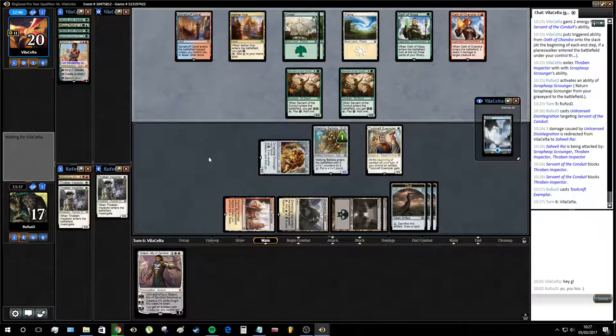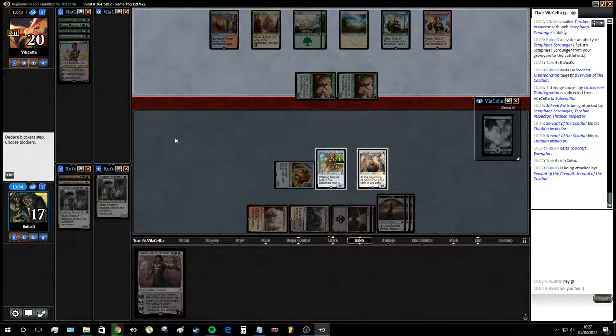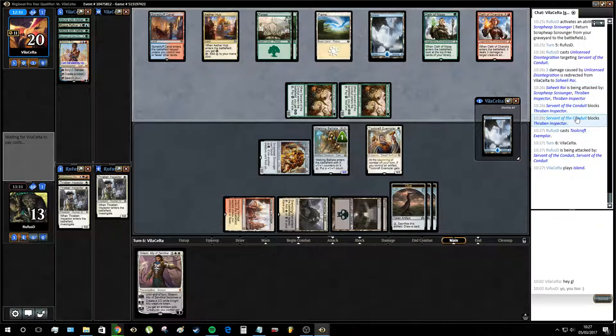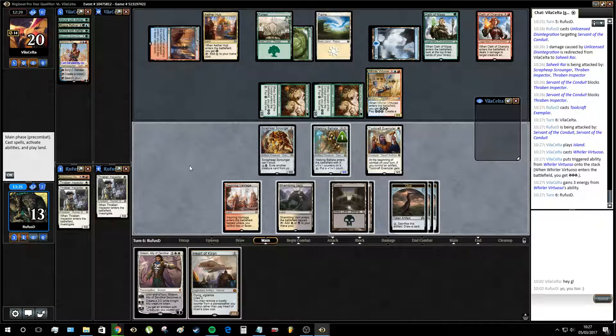If we end up going Gideon Emblem, we can take the last counter off the Ballista and have it not die — a particularly sweet interaction within this deck. Our opponent's deciding to race. Will they finally play the Island we've known about for five turns? Yes. Whirler Virtuoso — oh my goodness, that was a topdeck and a half! Whirler Virtuoso making four Thopters? Geez!